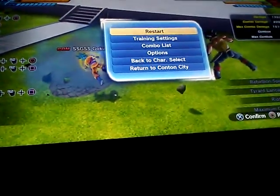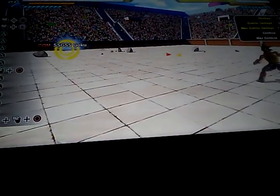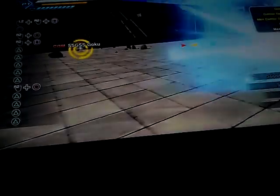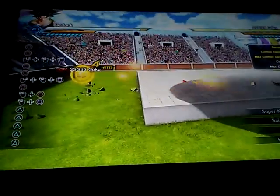I'm doing a Ki Blast glitch. If you shoot one Ki Blast, it'll go a distance and do this, but if you press them a bunch of times, it'll zoom towards them. So that's a super good move that you can use very well.